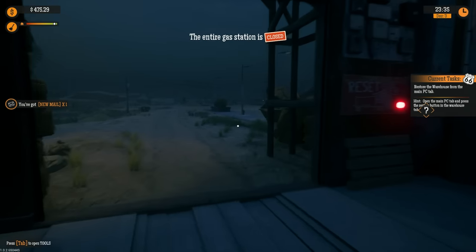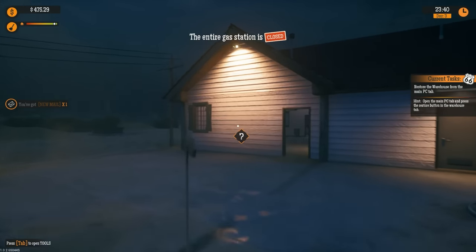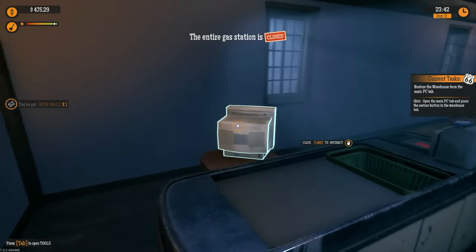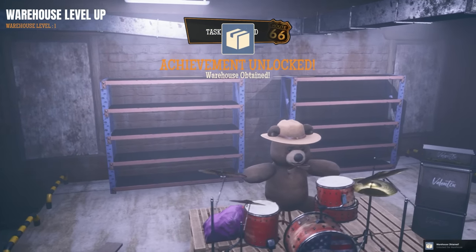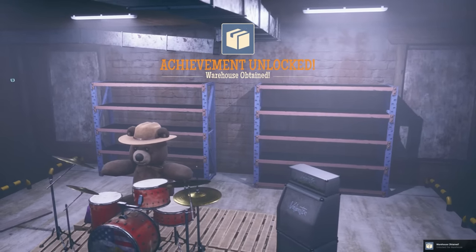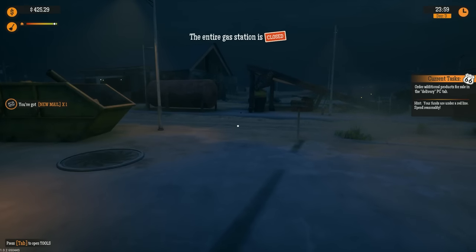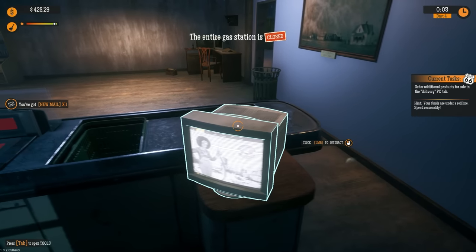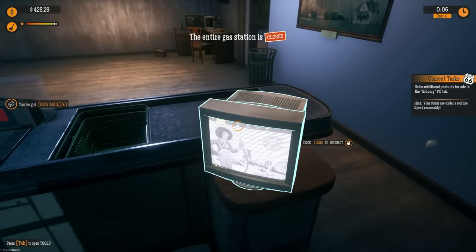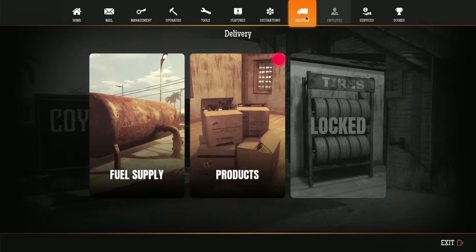We got all the hay stacks removed — easy peasy. Everything's full now. We need to restore the warehouse from the main PC. So if we go in here: warehouse restore — we've unlocked the warehouse! Now do I have to order additional products for sale? Our funds are under the red line, so we need to spend reasonably and order products.